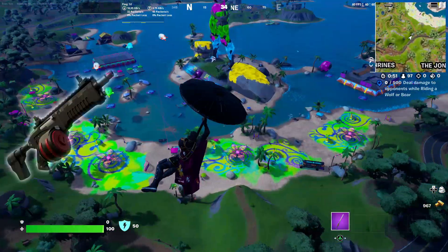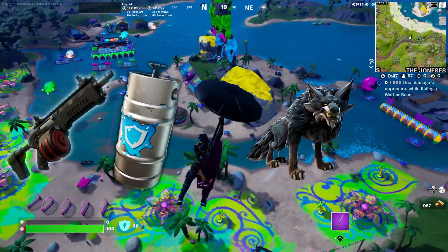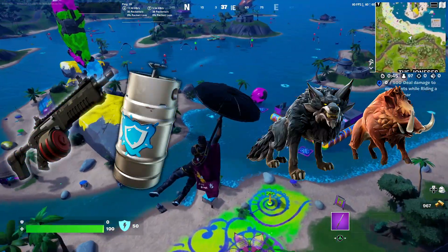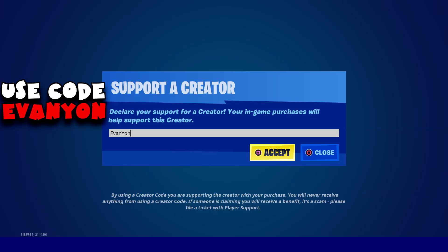Some things we're gonna need to watch out for this week: the Charged SMG, the Shield Keg, and a Wolf or a Boar that we're gonna have to mount once again. Before we start, don't forget to like the video, subscribe to the channel, and use code Avignon at the Epic Game Store or the Fortnite item shop.